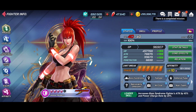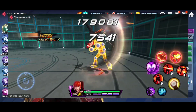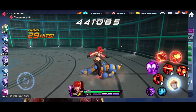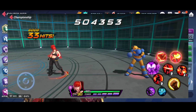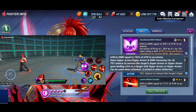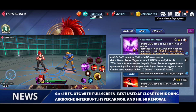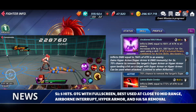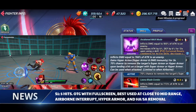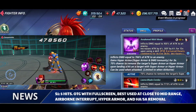Moving on to skills, Boss Syndrome Leona's basic string is going to be fairly quick, and the nicest thing about it is that it does have off the ground very early on, so this is going to help you continue and restart your combos extremely easily. Next we have the S1, which is going to give you hyper armor as well as a 70 percent chance to remove the target's super or hyper armor upon landing a hit. This is an interrupt limited to being airborne — that airborne interrupt is extremely good, especially to save yourself when you're being comboed.